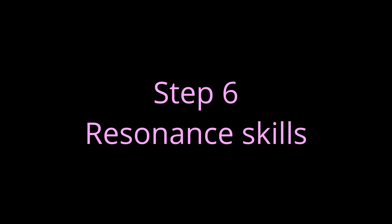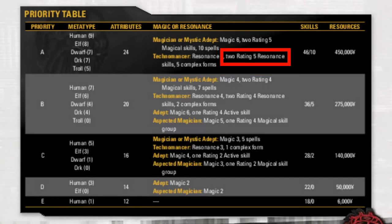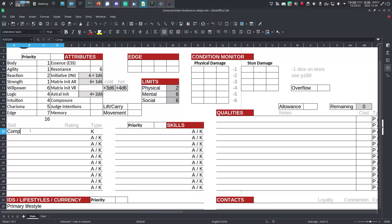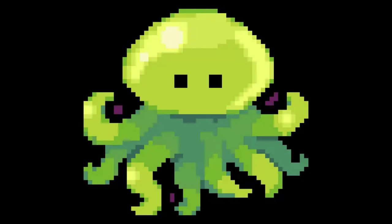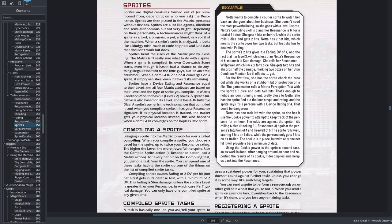Step 6: Choose Resonance Skills. According to row A, Technomancers also get 2 Rating 5 Resonance Skills from the list starting on page 143. There are only 3 to choose from, and you'll use skill points later to take the one you don't choose now. Write Compiling and Registering in the Skills section of your character sheet, each with a rating of 5. You can now compile a sprite — a virtual assistant on the Matrix to go perform Matrix tasks for you. More information about sprites is on page 254.